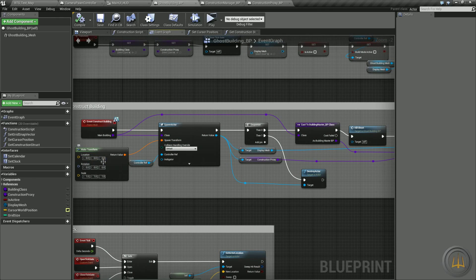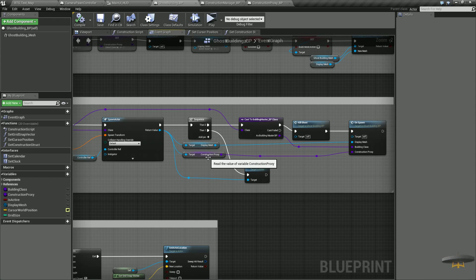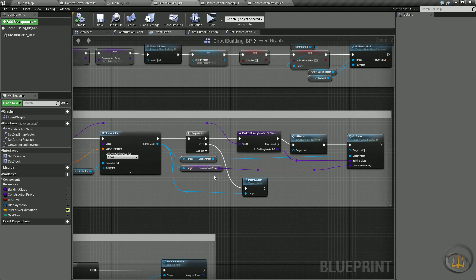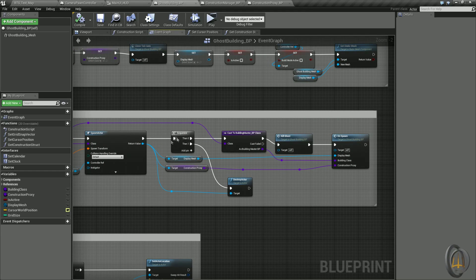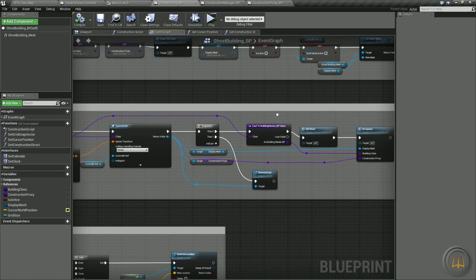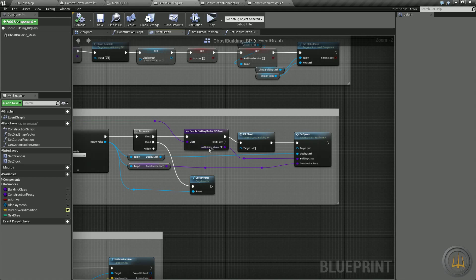When the ghost building receives the call, here in the event graph in the construct building section, it takes that main building — say the apartment building — and spawns it at a transform of 0,0,0 initially because all we need is the display mesh. We also get the construction proxy; we set it as default to the construction proxy blueprint. Then the first line of defense is casting to building master — because of the parent-child relationship, we can cast to that class.